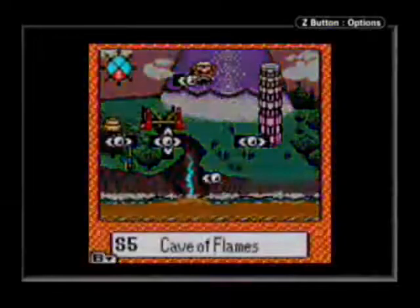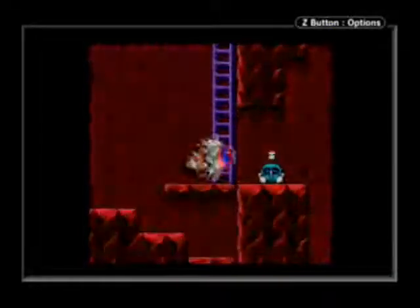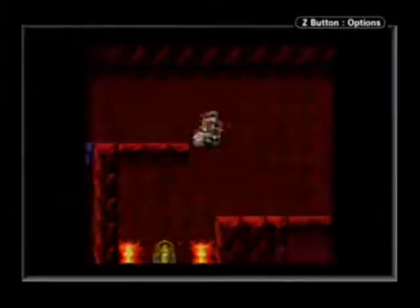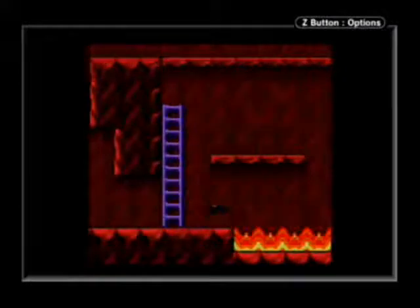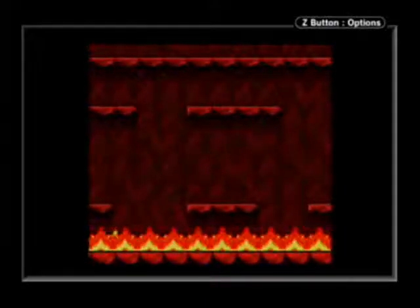That's half our business in the Cave of Flames done. Let's go back in and get the green treasure. The red treasure you'd need just high jump to get, but you can't get access to this one until after you have the detonator, because there's a bomb in the way. This chest is actually kind of irritating to get, because you have to be invisible while jumping all over these platforms with enemies getting in your way.